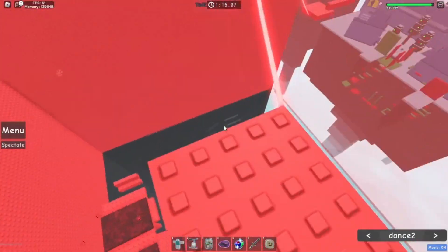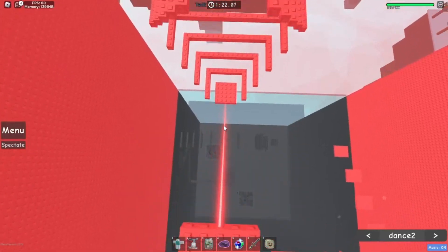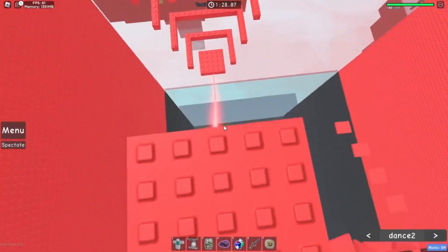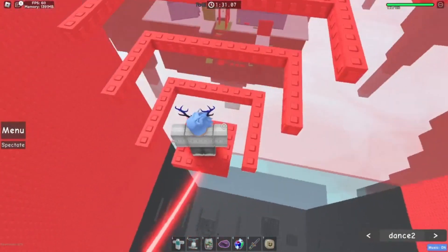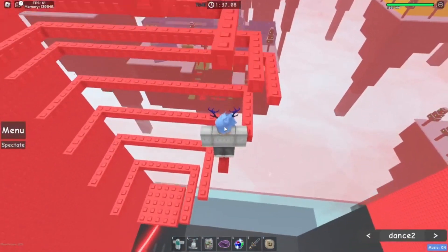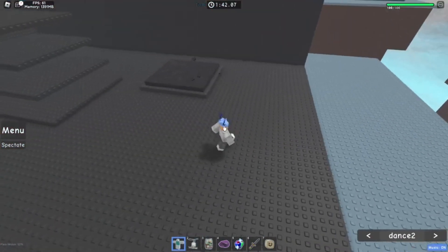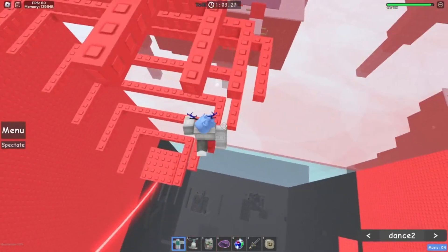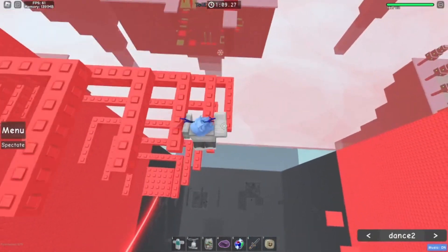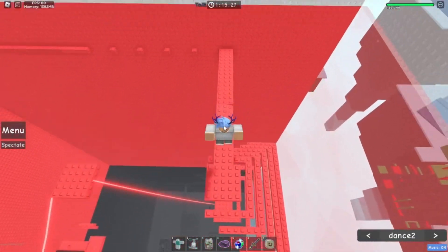Now walk here and you'll get here. For this one you don't have to worry much, just go down. You can slide down, it's really cool. You can take the normal way but it's kind of impossible. Now go here — to do this part, go on the third one and then jump onto this one, or if you can just do the hallway and do that.